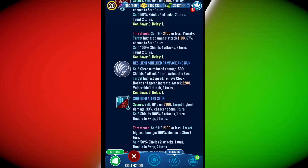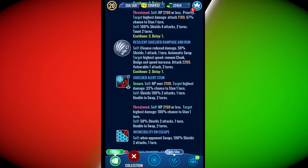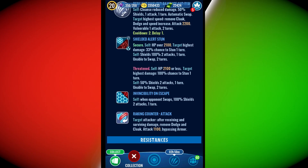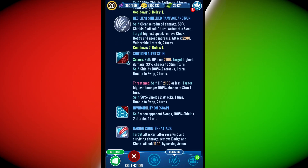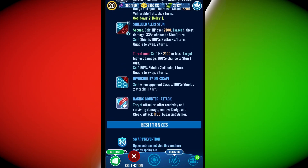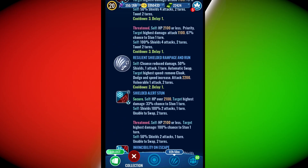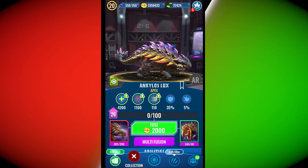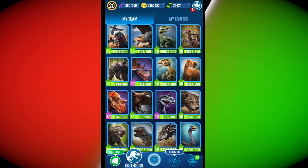If you get swap prevented, you can use that shield and it can benefit you. Shielded Alert Stand — highest damage 33%, and when threatened it has a 100% chance to stun. There's also invisibility on escape. That's it — we finally made it. Look at how beautiful this is. Let's take Ankylos Rex for a test.